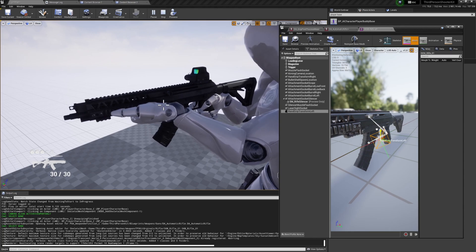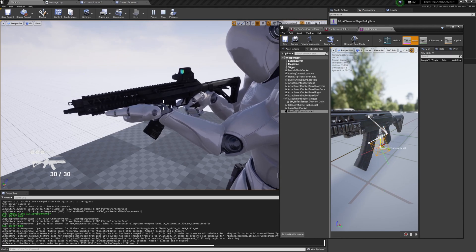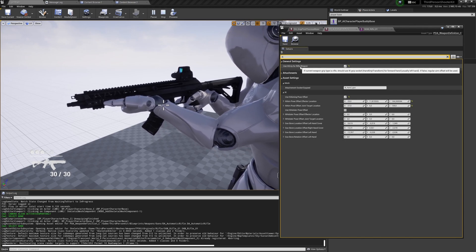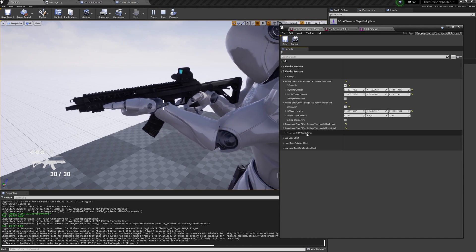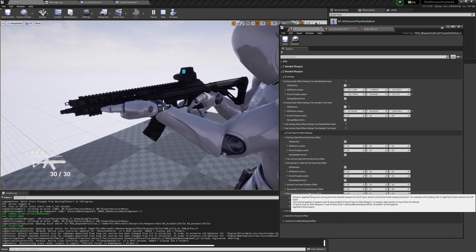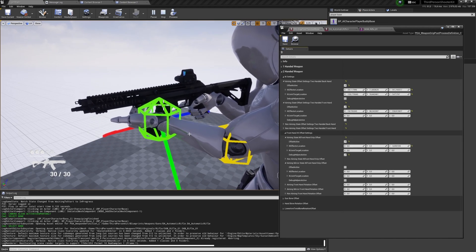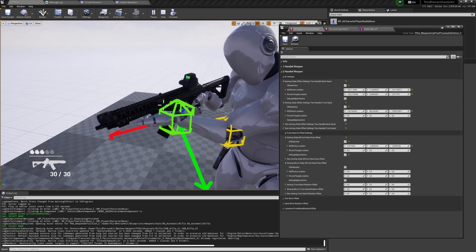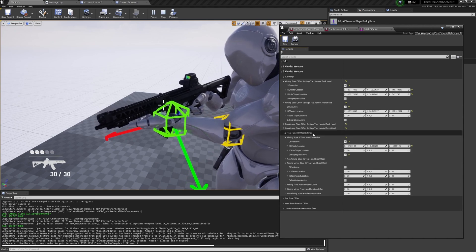By moving the socket on the weapon itself you can adjust the hand position. By default 'Use Weapon Grip Rifle' is enabled, so the hand is attached to and always follows the weapon. But there is also a Front Hand IK Offset Settings in the Post Process Grip — this adds an offset on top of the socket. So if you enable that, instead of changing the socket you can adjust the front hand position directly. The same applies for the mirror state, and tooltips explain how it works.